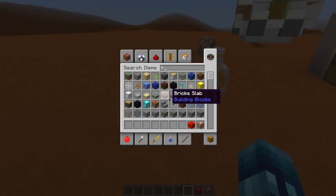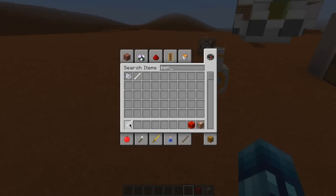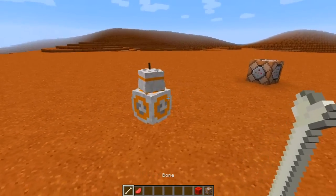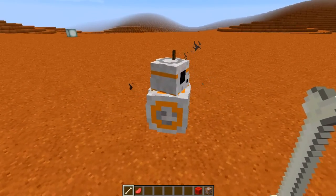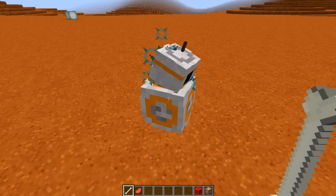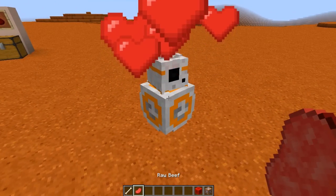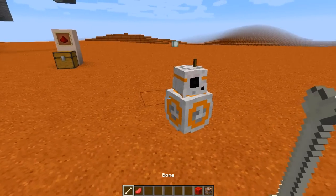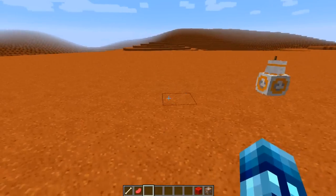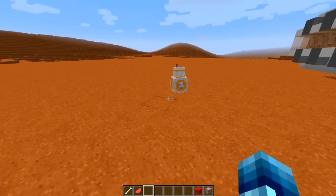You can actually tame this guy by getting some bones from your chest or creative inventory, and some meat — just like a wolf. I believe he can be tamed with bones and meat. Does he want this bone? I guess so. Does he want some meat? Okay, so he likes to eat both bones and raw beef, or any other kind of meat.